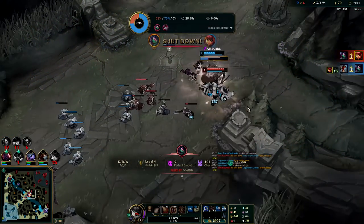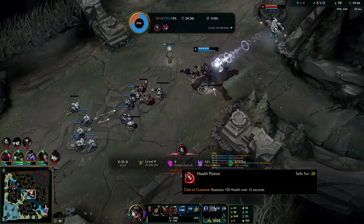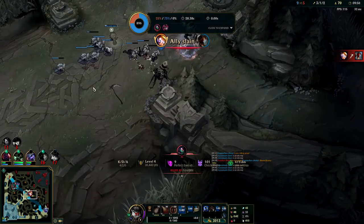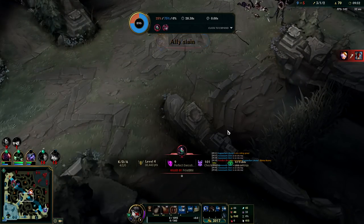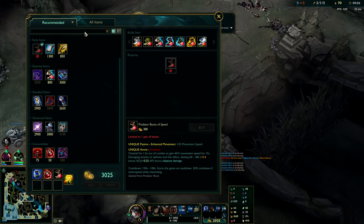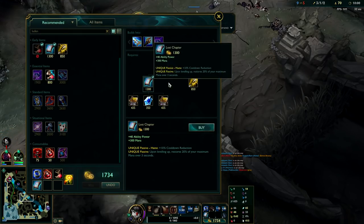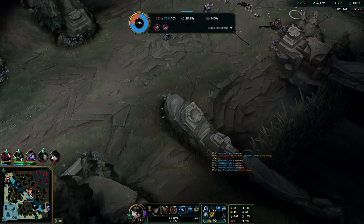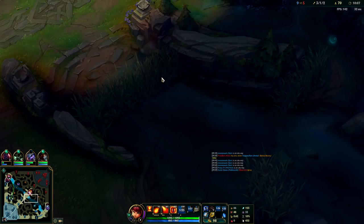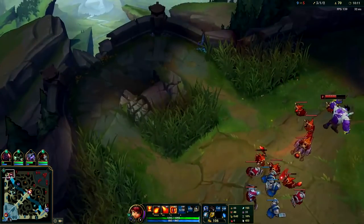Oh Tibbers — I didn't realize Akali had the second part of her ultimate. I should have pressed my E right as it came up. I should have also used a potion — that was my bad. I was really greedy with my potions. If I would have activated a potion way sooner I actually would have lived there. Now we're going to build into our Luden's Echo. Going to get a big chunk of it and also get our Sorcerer's Shoes. Predator does do a lot of damage — not only did I get to that fight sooner but it's a big burst of damage, just like Electrocute when you proc it.